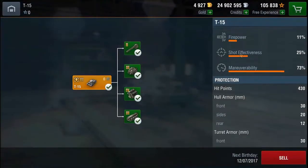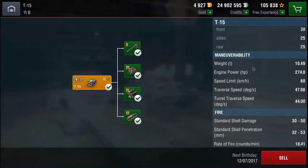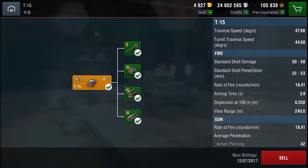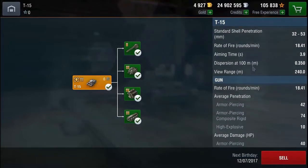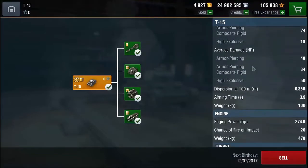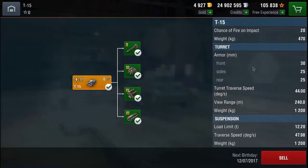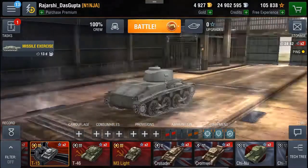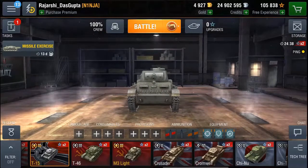So it has 430 hit points and a speed limit of 60 kilometers per hour. Standard shell damage from 30 to 50, at 18.41 rounds per minute. Average damage of 40 in its AP rounds. In all it's an average tank I guess — not too bad, not too good. So let's check it out in a match.